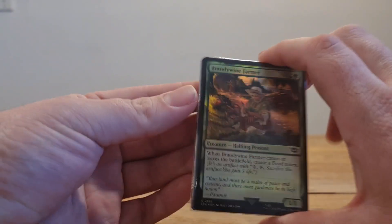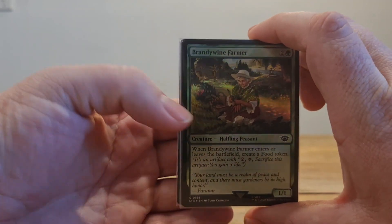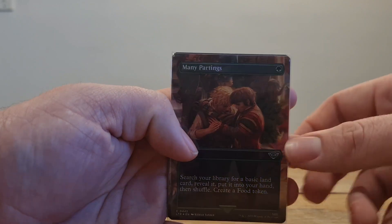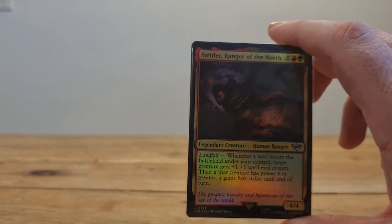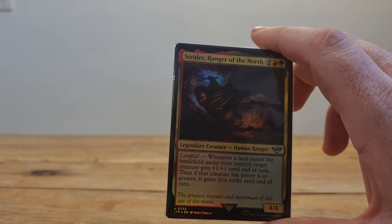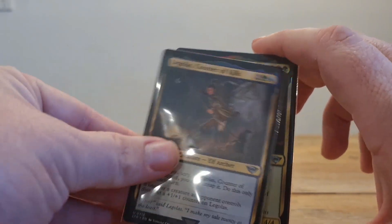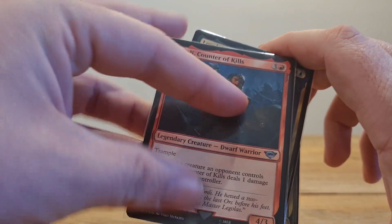Alright, so these are the three holographics we got: Brandywine Farmer, Many Partings, Many Partings, and of course Strider — a.k.a. Aragorn. And it's pretty exciting to get in the same booster pack as Aragorn: we got Legolas, and we got Gimli. That's pretty sweet.